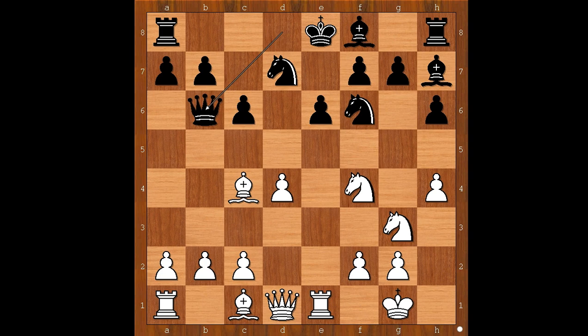What about queen to b6? With queen to b6, the sacrifice on e6 doesn't work. Let's have a look. If knight takes on e6, f takes on e6, rook takes on e6 check, king to d8. So when black played queen to b6, he made room for the king to go to d8.